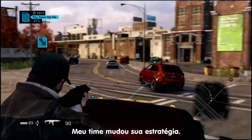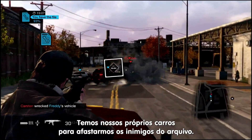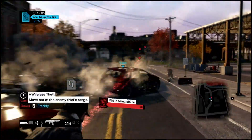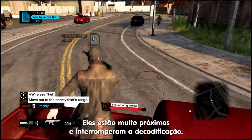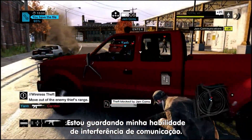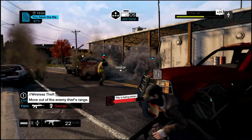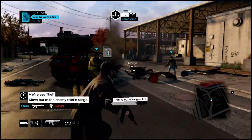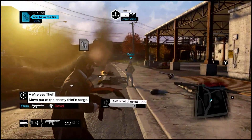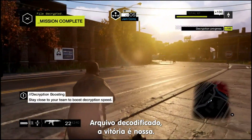My team has changed strategy. We've all got our own cars in case we need to keep the enemy away from the guy that's holding the file. They're close enough again to interrupt my decryption. Jam comps temporarily shuts down their hacking code. All we need to do now is hold them up. File's decrypted. Victory is ours.